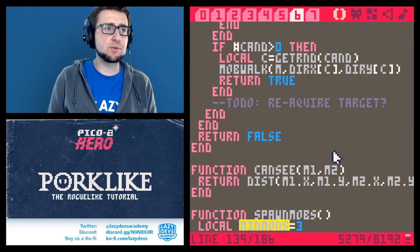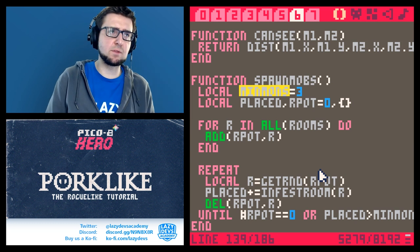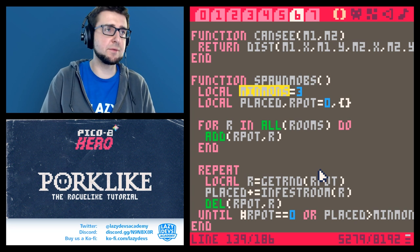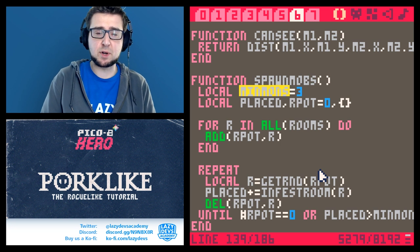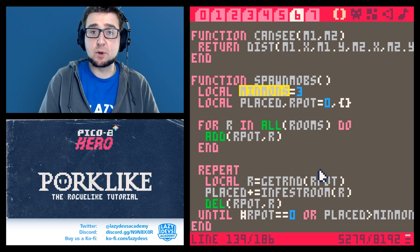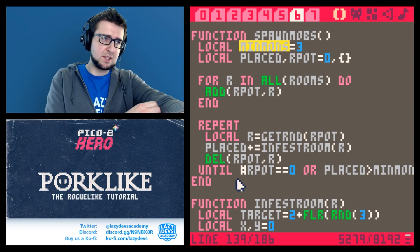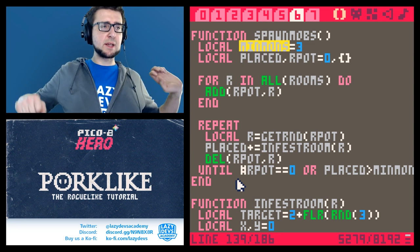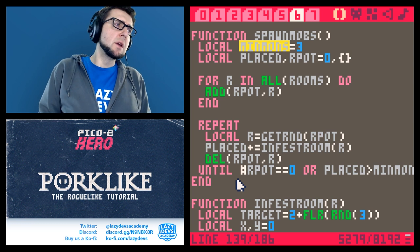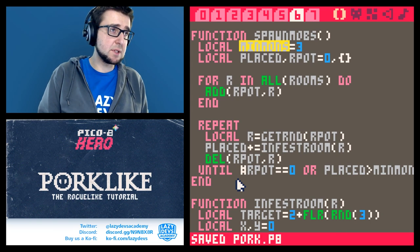Spawn_mobs is a very raw and simple function right now — it doesn't handle what happens if we have very high monster requirements and the rooms don't have enough space. We're just not going to spawn any more mobs in that case. We might add a function that spawns mobs in hallways if rooms no longer have space, and also make sure the room containing our starting location won't have any mobs. Things to think about, but we'll deal with them in a later episode.